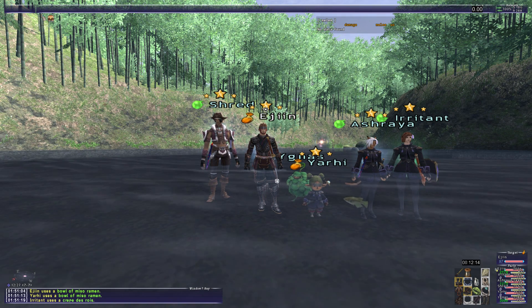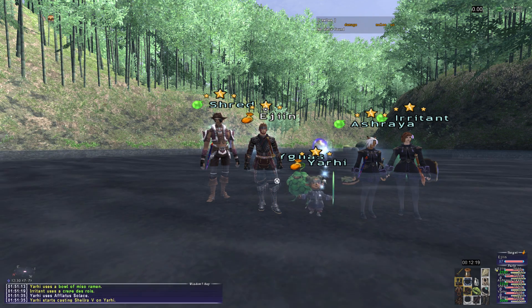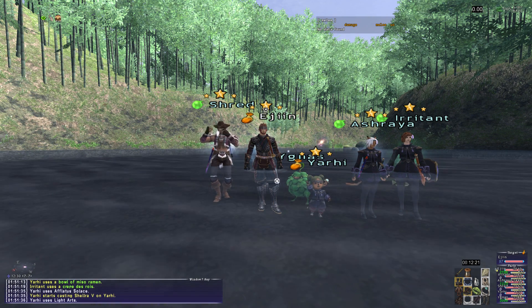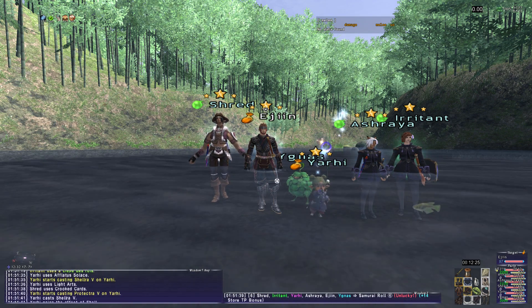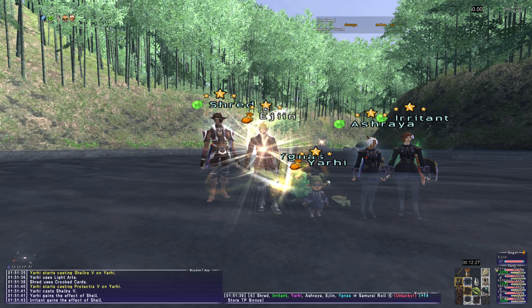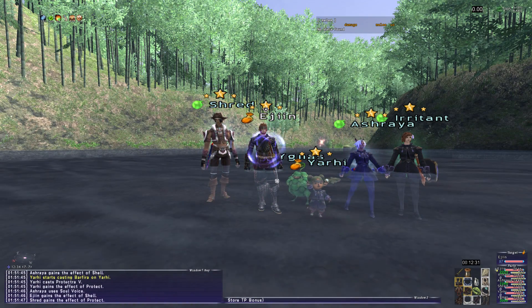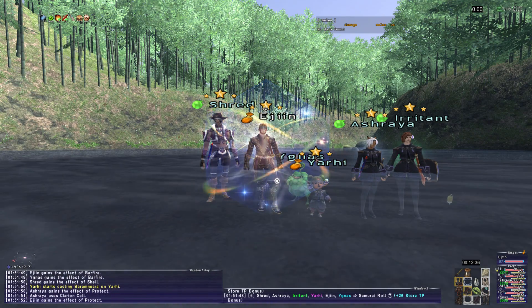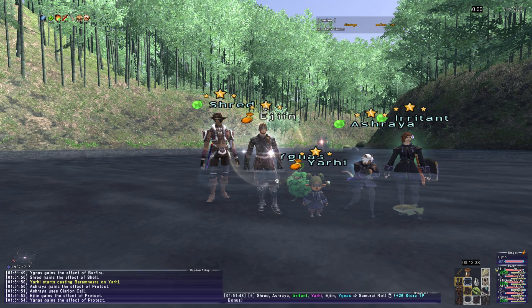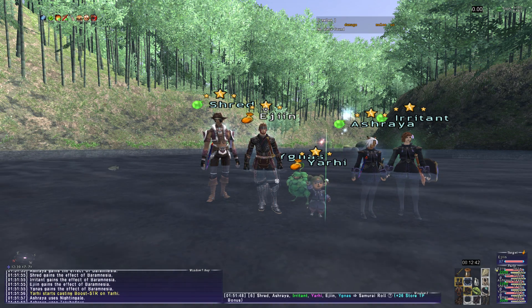For my trust, I used Yagnus because I might as well. He actually had some clutch cures in the fight, but I don't think he's necessary. In hindsight, I should have moved everyone close to the NM, because I made the fight super difficult on myself by having everyone standing away. I had to split my curaga's for the people standing away because of the fire aura, and then single cure Yijin who was standing at the wall because of the knockback.